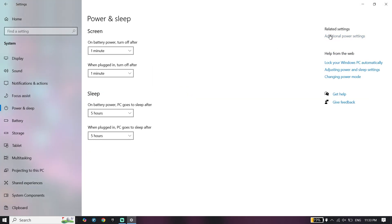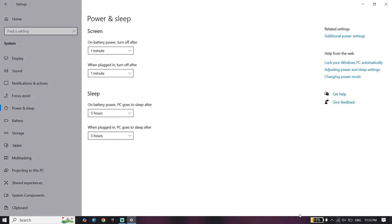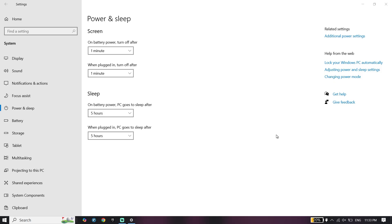Search for Power Options and click on Additional Power Settings. If you have a desktop PC, you should see the High Performance option — go ahead and select it. If you have a laptop, click the battery icon on the taskbar and change your power mode to Best Performance.